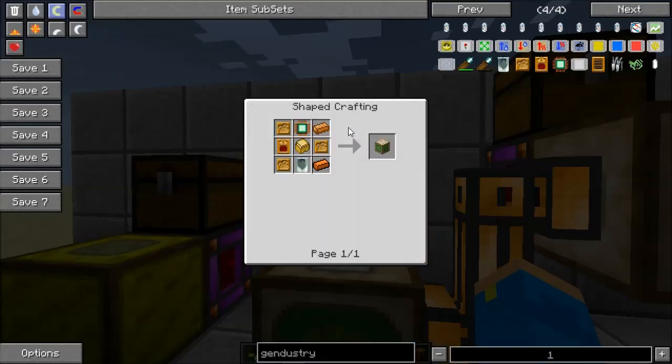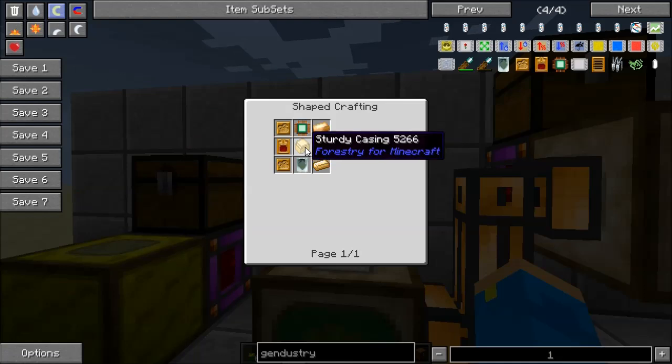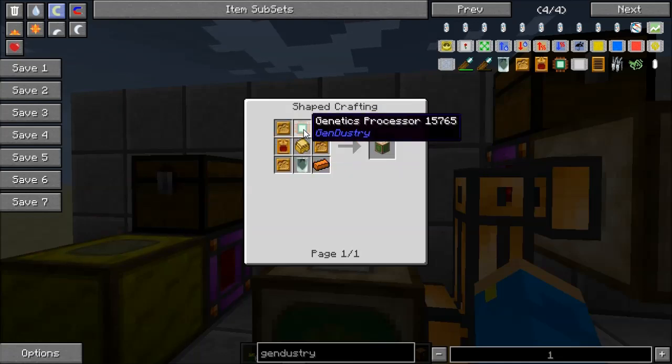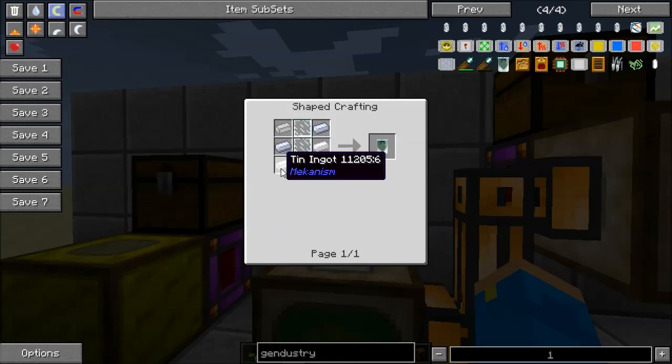The mutatron's recipe requires 3 bee receptacles, another sturdy casing, a power module — quite a bit of bronze — some pistons, some gold, a genetics processor which requires diamonds, and a mutagen tank which you can't place in the world but you do need one. You can make it straight up in an assembly table if you want to, which might be the way to go.